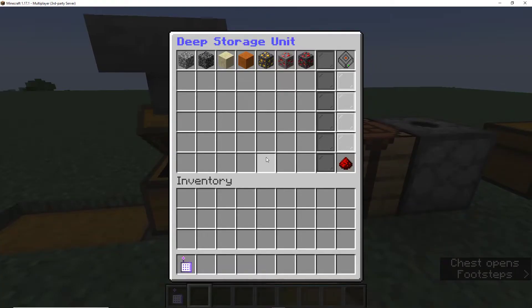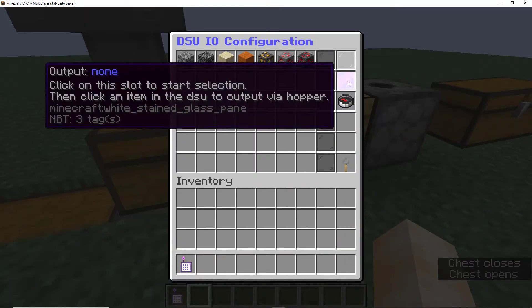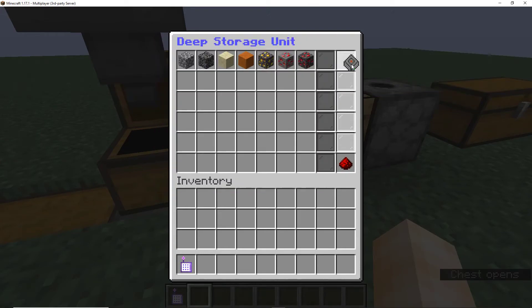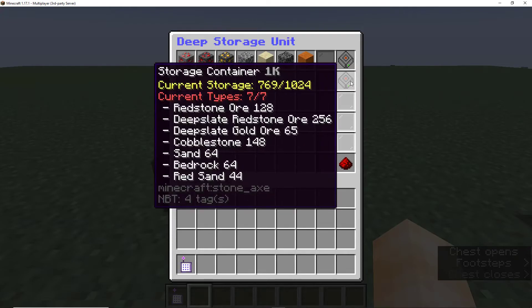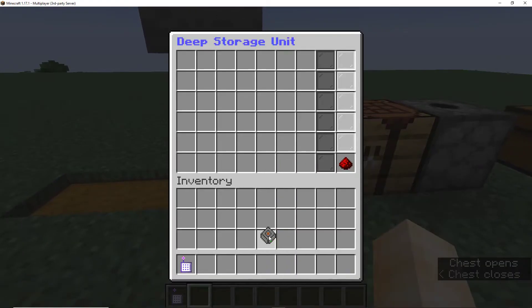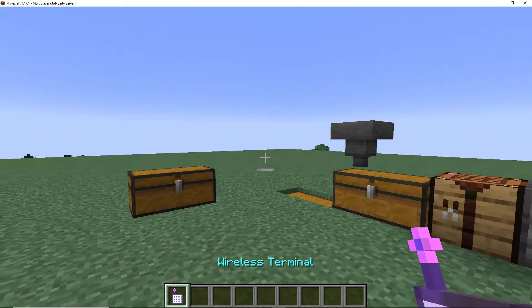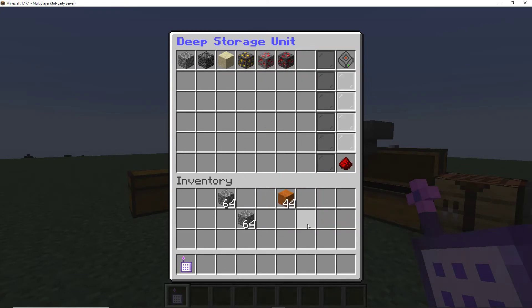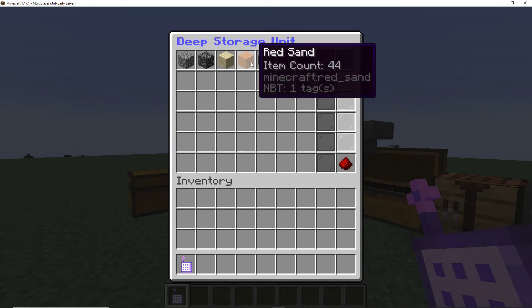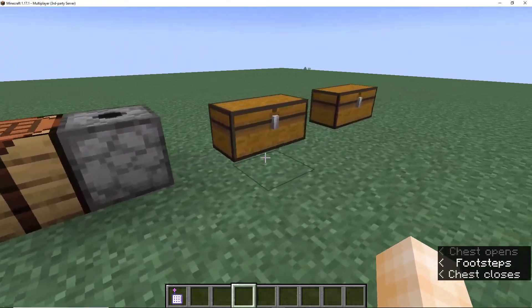Something I forgot to mention earlier is the convenience of having containers in the deep storage unit — you can take a container out and move it to a different DSU very easily. Also, with the wireless terminal, I can take items out, put items in, and it will update in the DSU here. Very easy.